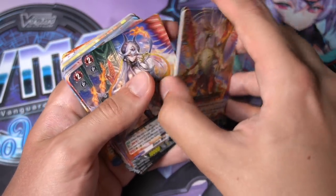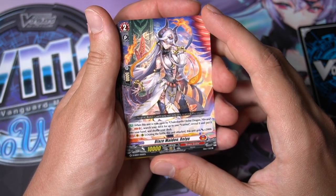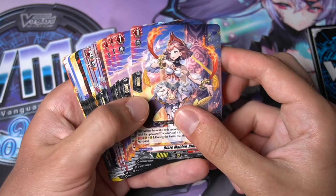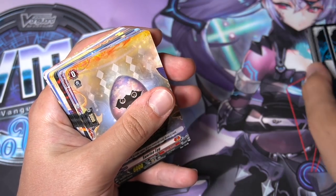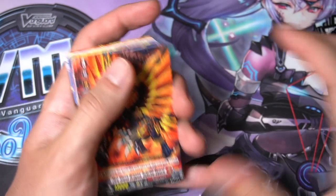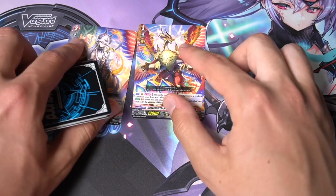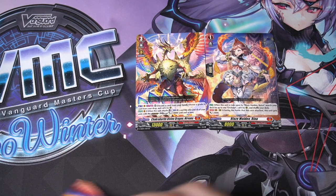Here's the non-foil Nirvana — the colors are a bit better since the foil washes them out slightly. Nirvana can revive grade zeros by discarding once per turn and powers up itself and your Overdress ability units. We get four copies. Then the grade 2 of the ride deck searches for Verina when ridden upon by Chakra — four copies as well but you only really need one for your Overdress decks. Then we have four copies of Rino, which searches for your Trick Star — again you only really need one. And the Sunrise Egg starter: if you go second you draw an extra card.